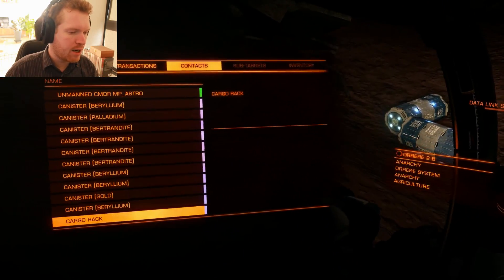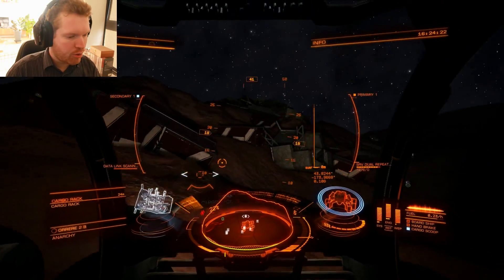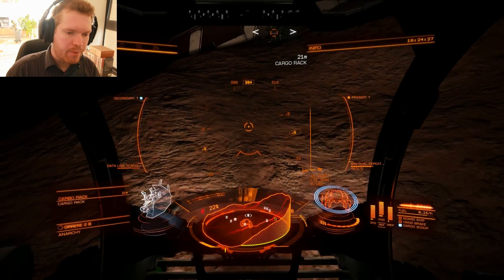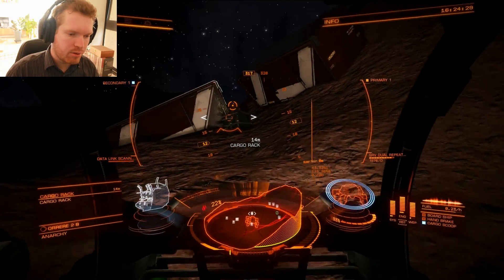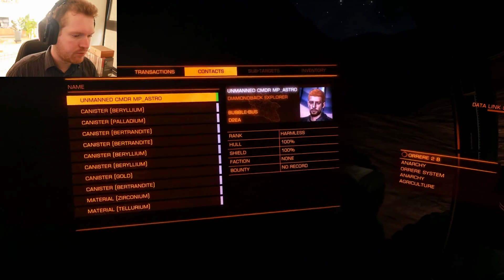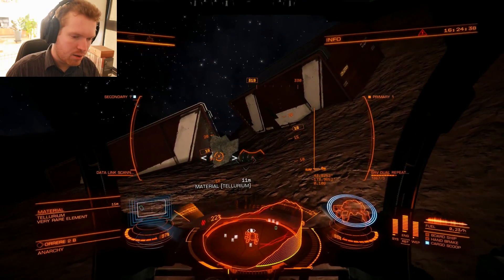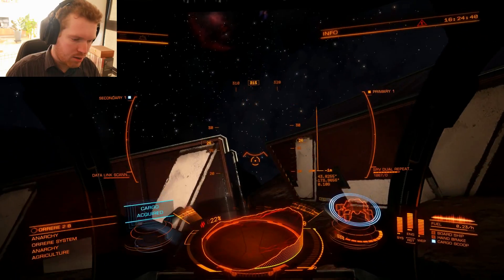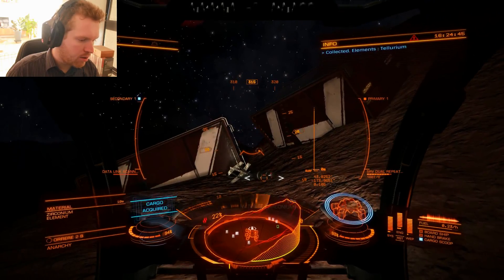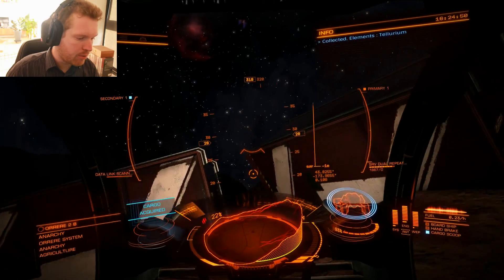Eventually you will see the next cargo rack — there it is. I'm just going to do the same thing. There are a total of three of these cargo racks that I've been able to find. Shoot that one up — see what we got this time. Tellurium — perfect, exactly what I need! There's one, and I think this was another one that spawned — seconium, not bad either. Pick that up too.